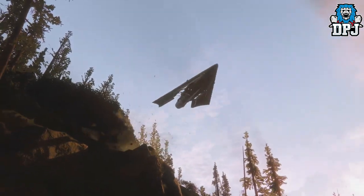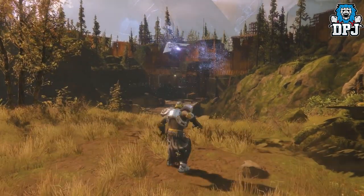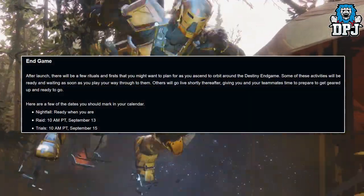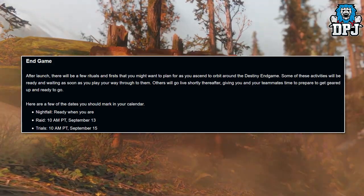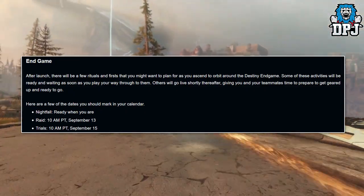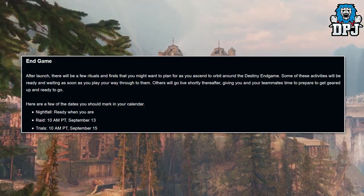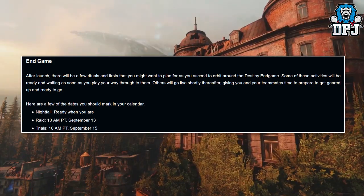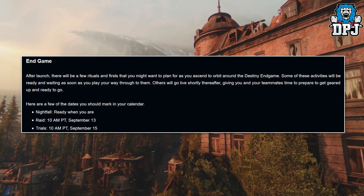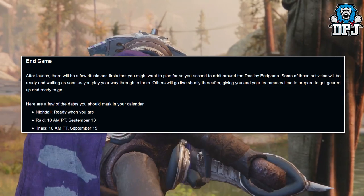Moving on to other news from the Bungie weekly update that dropped last night — quoting Bungie: after launch there will be a few rituals and firsts you might want to plan for as you ascend to the Destiny end game. Some activities will be ready and waiting, others will go live shortly after, giving you time to gear up. Nightfalls will be ready when you are, as soon as you're power worthy.